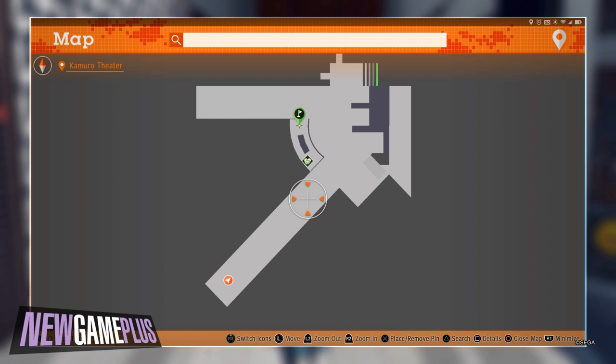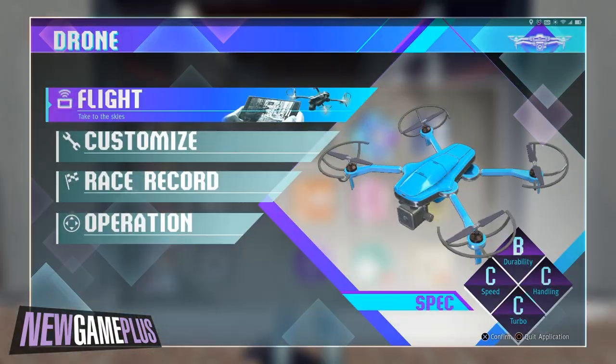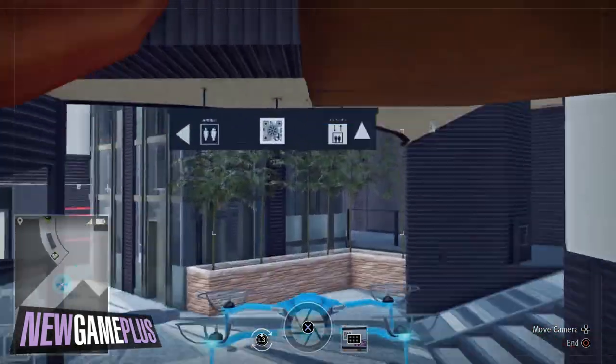For the fifth code, this one is a bit tricky but manageable. The code is within a drop-down sign in Kamuro Theatre, but since you can't deploy a drone from inside locations, step outside the entrance, deploy the drone and fly inside to capture the code appropriately.